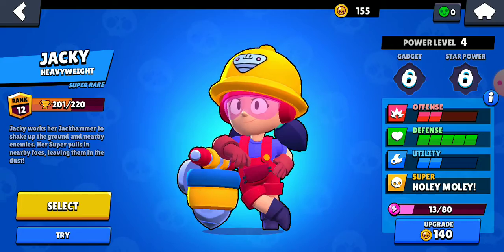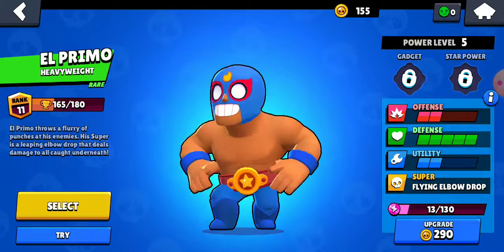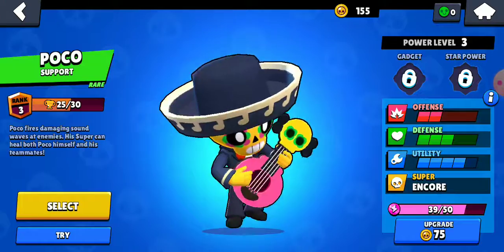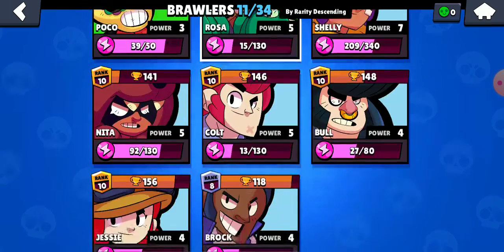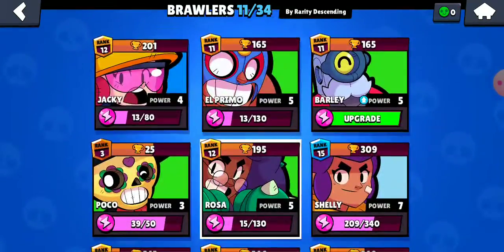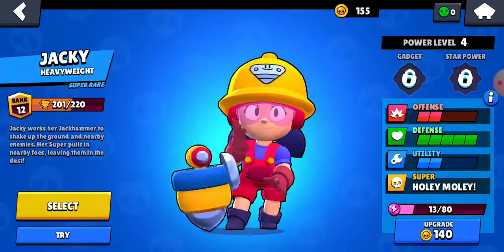We did go ahead and got Jackie as well. We got all the rare brawlers — Primo, Barley, Poco, and Rosa. There are four rare brawlers in the game right now. We did get one of the super rare brawlers, Jackie, which is awesome, because I named my mini account after her.